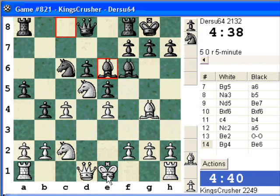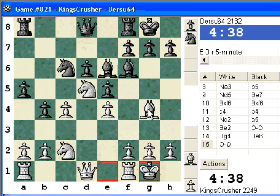Castle. Would it be so bad — I wanted to take on e6? Fe9e3, I don't know, maybe f4 is an idea, then takes and then f5. Mind you, e5 will be the threat.